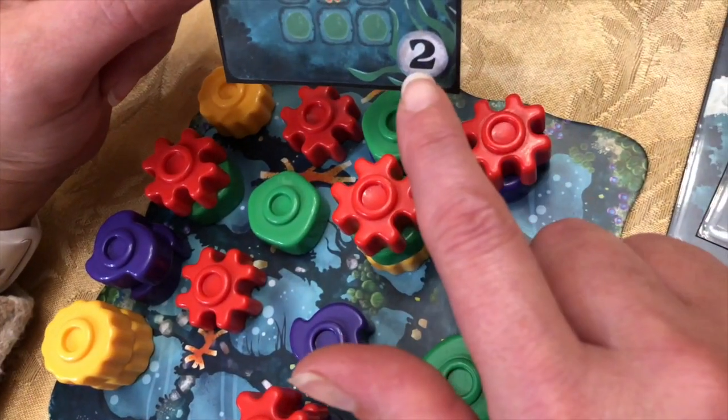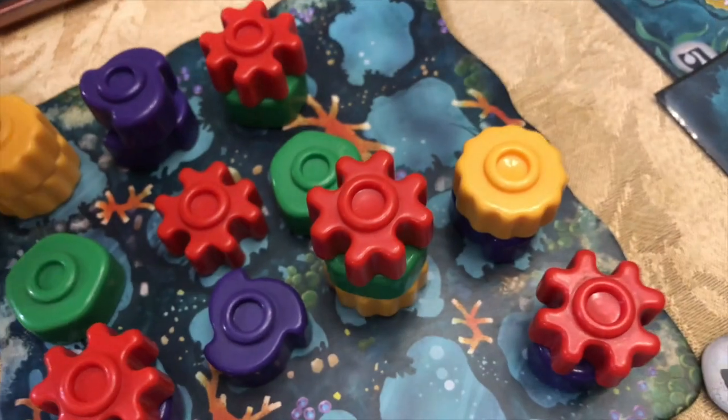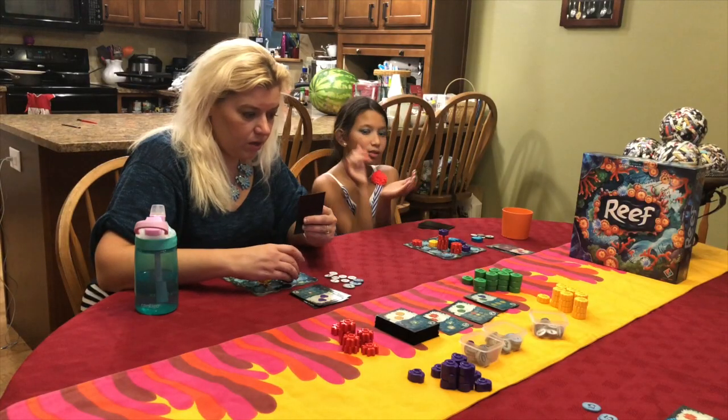One piece cannot be part of two separate scoring patterns. You look at your Reef from the top down so only the top most piece color counts. A red can be sitting on top of a green and yellow — it is considered a three red.